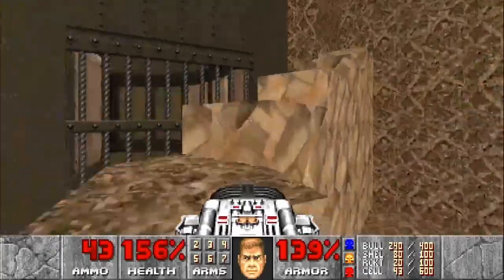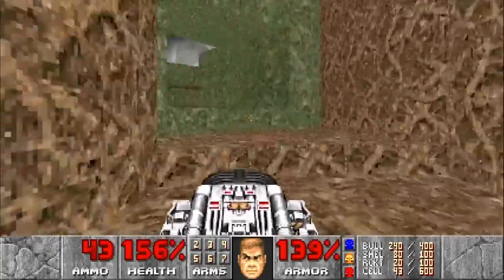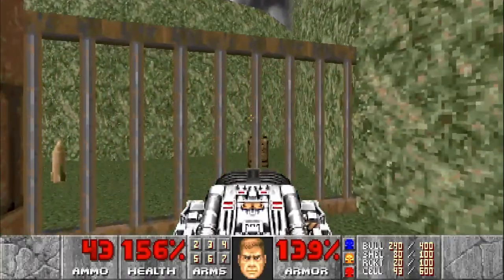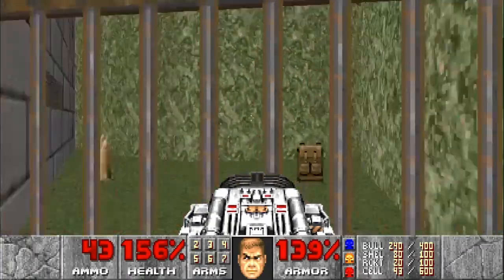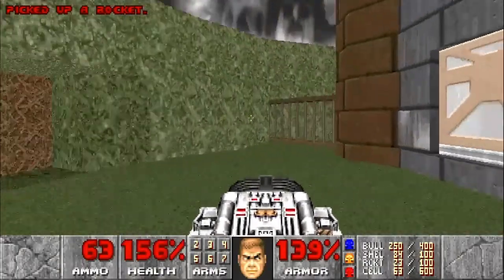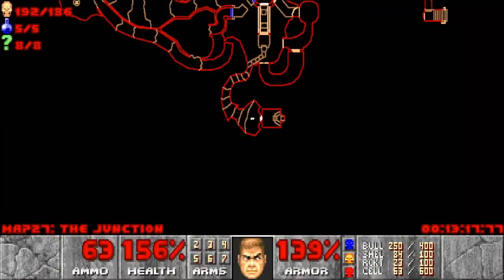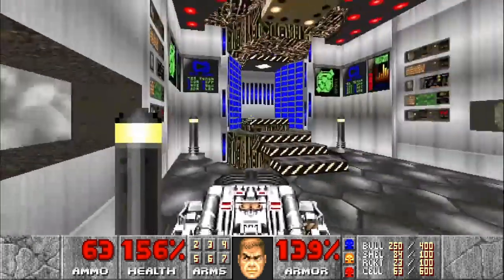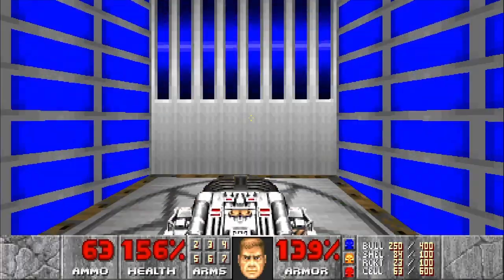Now we can step through this door — these rocky ledges will raise, and here's the exit. But we've got one more secret: you can see a backpack there and you're wondering how do I get it? Well all you have to do is just walk straight through the bars, and you get some spare rockets as well. And that should be all items, all kills, all items and all secrets. We take this futuristic looking teleport area to map 28.